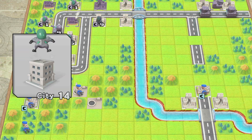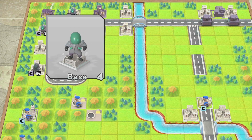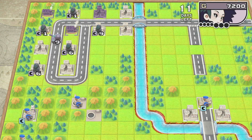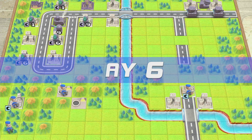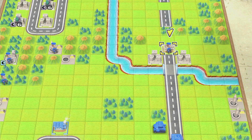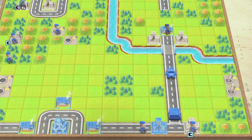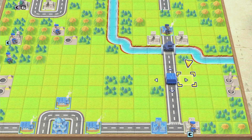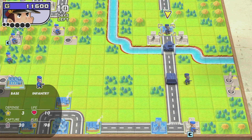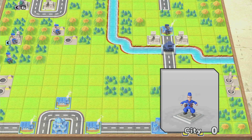Since my tank is still back here, I'm also finishing capturing it and building an APC the turn after. Then it'll come forward after. APC goes right there, and I'm going to set up the silo right there. The infantry is going to stay there. This guy is going to take two turns to get to the silo. Tank is going to take a couple turns and then go up there.